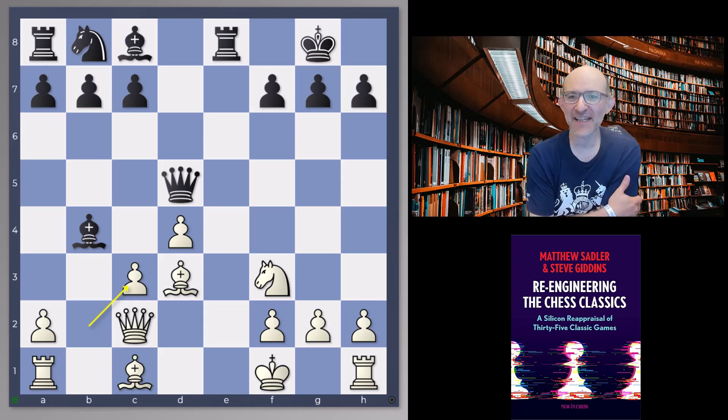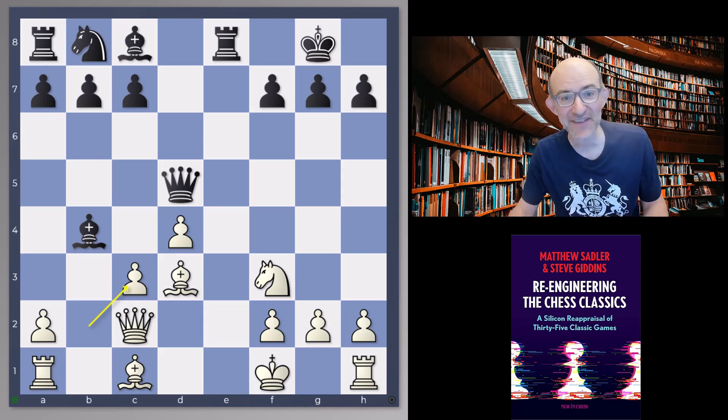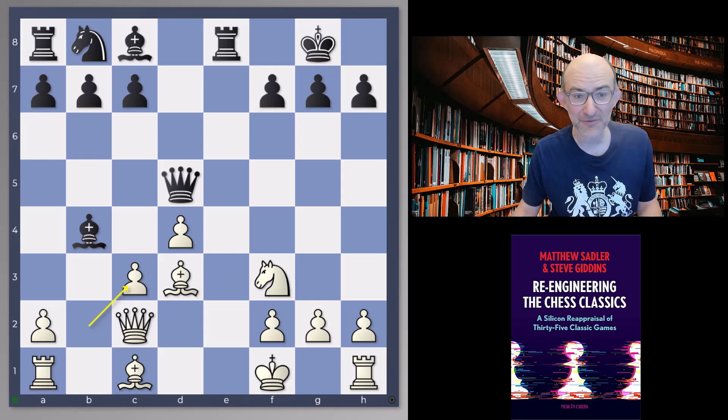This is David Janowski against Frank Marshall from their match in Biarritz in 1912, which Marshall won plus six minus two equals two. Those two players did not get along very well, and somehow Frank Marshall emerged somewhat better from their meetings, although he also lost quite a few games along the way. This was a brilliant little game that I discovered thanks to a tip from a viewer.